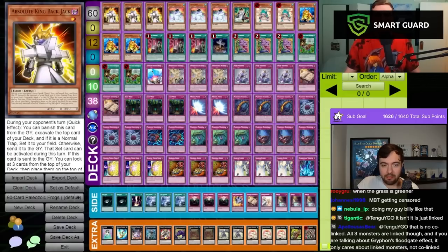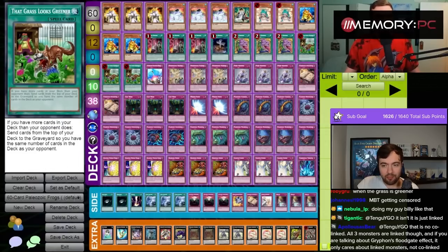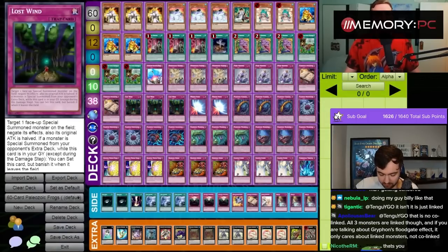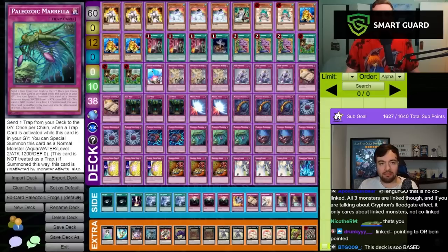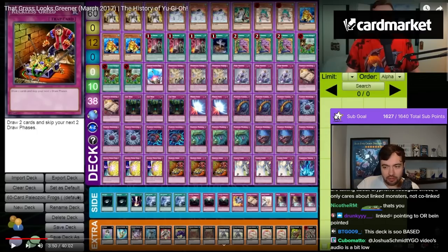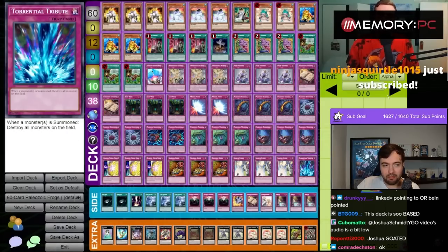We've got three copies of Absolute King Backjack, a fantastic send target off of Fiend Griefing, three Dupefrog, one Mathematician, two Ronin Toten, three Swapfrog, three Card of Demise, one Foolish Burial, triple Pot of Desires, triple That Grass Looks Greener, Compulsory Evacuation Device, Dimensional Barrier, Fiend Griefing, Forbidden Apocrypha, three Lost Wind, two Mirror Force — decks during this period actually didn't have a lot of game versus cards like this — Paleozoic Canadia, Paleozoic Dynamicious, two Leancolia, three Mirella, three Oleanoids, three Quaking Mirror Force. Three Reckless Greed, three Solemn Strike, and a Torrential Tribute in the side.